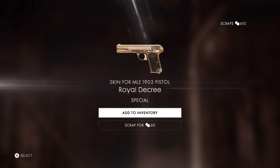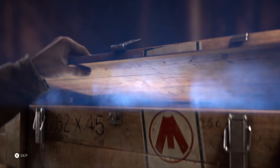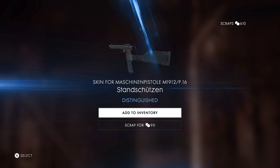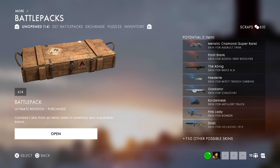Was that the Hammerless? No, it's MLE 1903 Pistol, Royal Decree. Oh, another boost — alright. Guess it's good for me and the squad. Another blue — here we go! I don't use this, but I might use it now that I got a blue for it, it's not bad. Oh, I have pieces for that though — the Sawtooth Knife puzzle piece. I actually kind of want that one, it's nice looking.